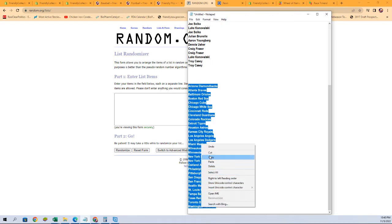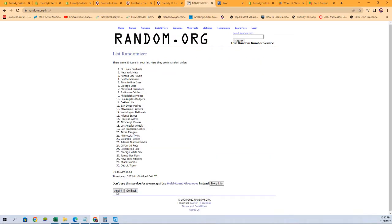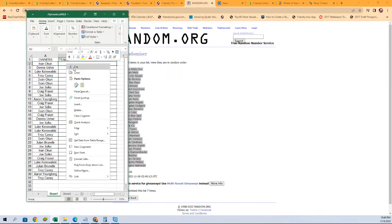We're gonna copy and paste the team names in, going seven times again — one, two, three, four, five, six, and lucky number seven. We'll paste that into the spreadsheet and see what our lineup is.